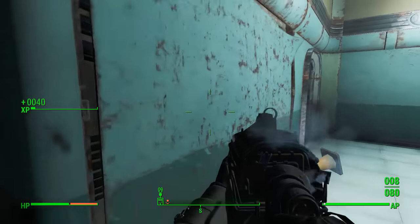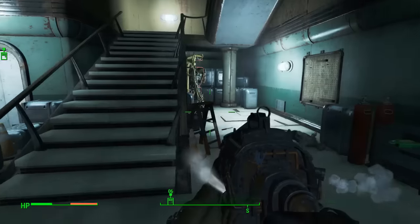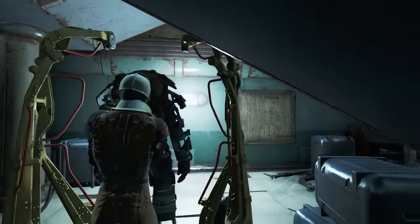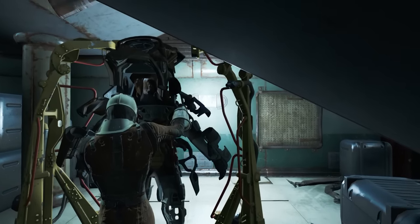They die in one shot to my Railway Rifle, as you can see. When you get to the bottom, you'll find yourself some X01 Power Armor. You'll see here that I didn't actually get a full set of it — there was no right arm and right leg — so I did have to go to the other location to get a full set.